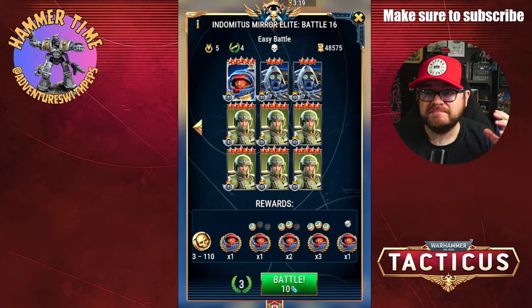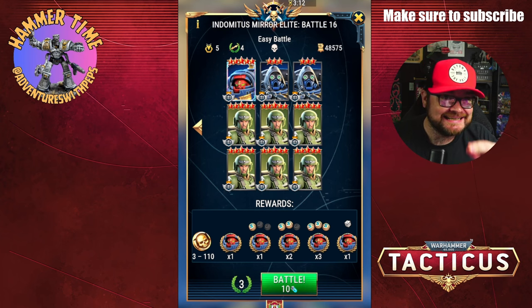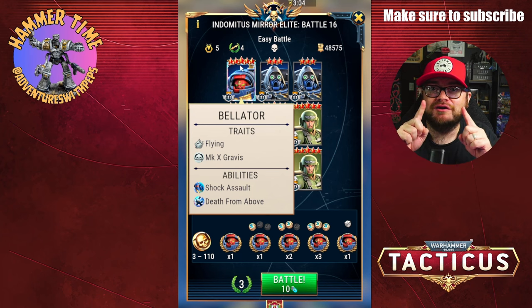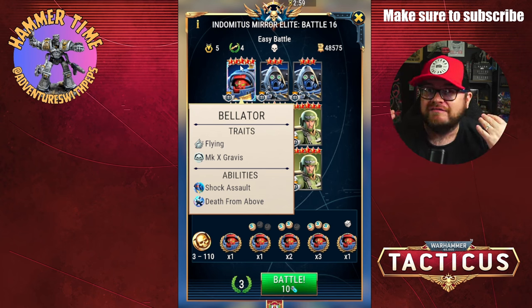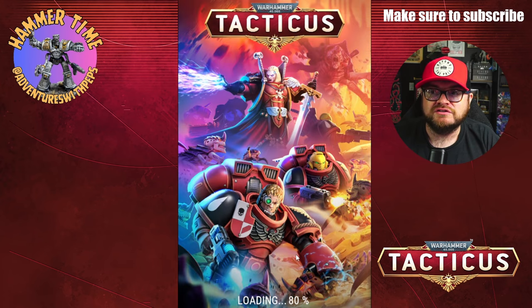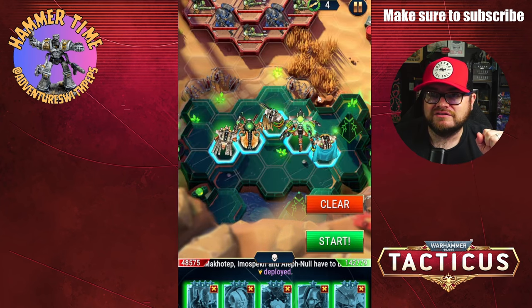Hey everybody, welcome to Adventures with Peps. We are back - we are in the Odomitus Mirror Elite Battle 16 against Bellator. I have no idea if I'm gonna do this or not. I've only got one attempt today, so if you see this video I either completed it and one-shot it or I failed miserably, but I thought I'd share anyway. It costs 10 energy to do this and I only have the 10 right now.